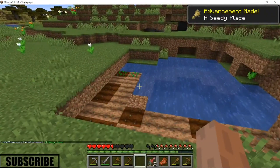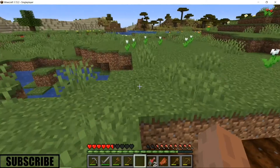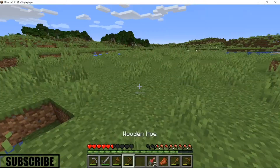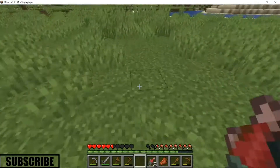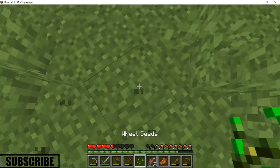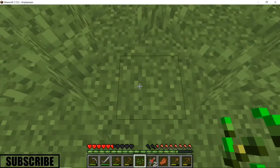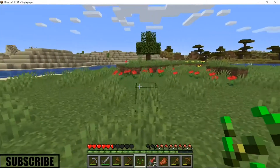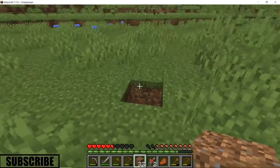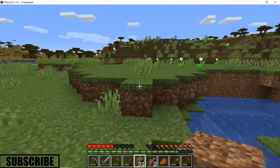Advancement — made a seedy place! So there's our mini wheat farm. The most efficient version of a wheat farm is to find a flat area, clear all the grass, and use one bucket of water. Then you space it out like one, two, three, four on each side and place one here — that's the most efficient way because you save a lot of space and get a lot of yield.